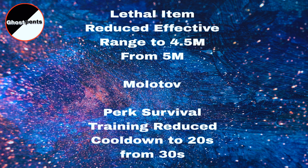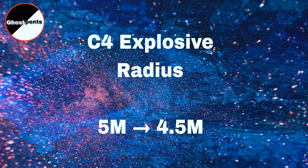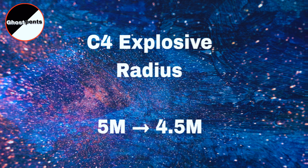Lethal Item — Molotov: Reduced Effective Range to 4.5M from 5M. Perk Survival Training: Reduced Cooldown to 20s from 30s. C4 Explosive Radius reduced from 5M to 4.5M.